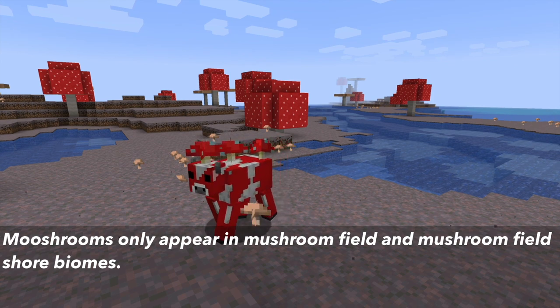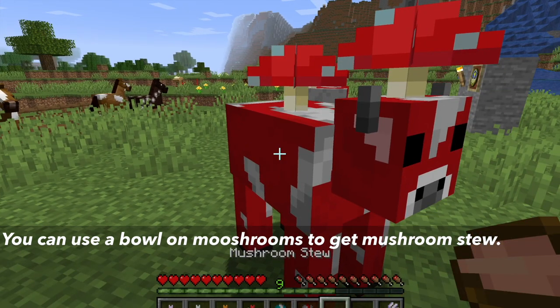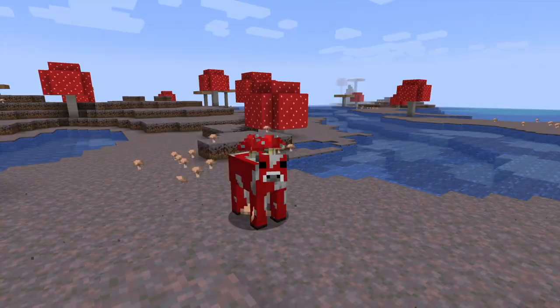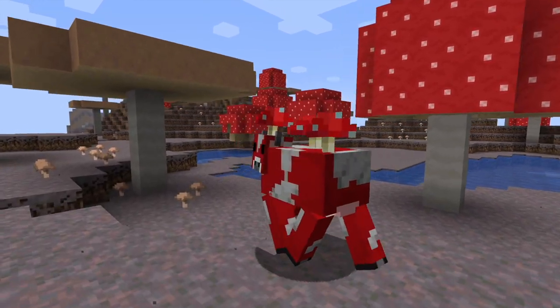Also, with mooshrooms, who can only appear in mushroom fields or mushroom field shores, when you use a bowl on them, it will turn the bowl into mushroom stew. This is essentially similar to milking a cow, but instead of getting milk, you get mushroom stew, and instead of using a bucket, you use a bowl. All mooshrooms will give you mushroom stew.